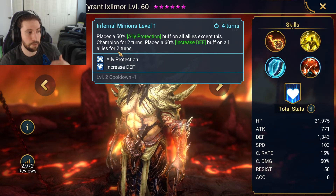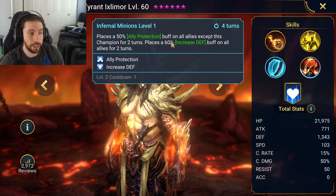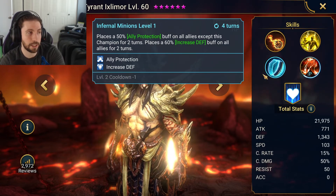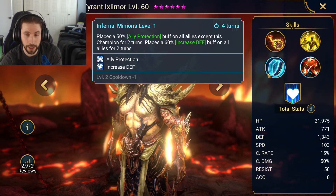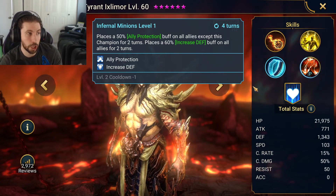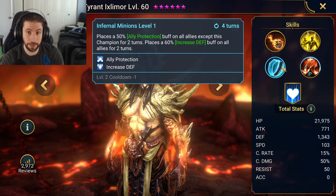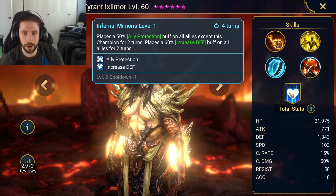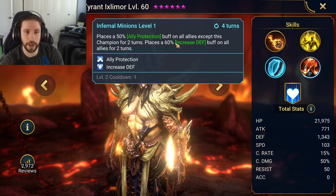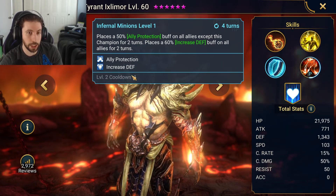When you're building a Spider team you're usually looking for turn meter control, and HP burn is so good because there are 10 spiders. Every time they try to go they burn all enemies including the boss and it does a bunch of damage. His A2 is an AOE HP burn — instant, guaranteed — as long as you have good accuracy. For Spider you're going to want at least 200 accuracy.